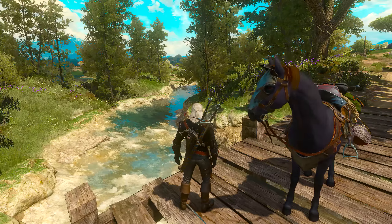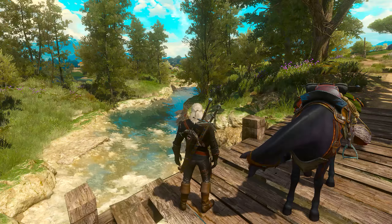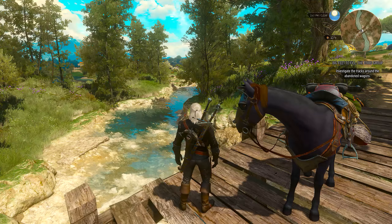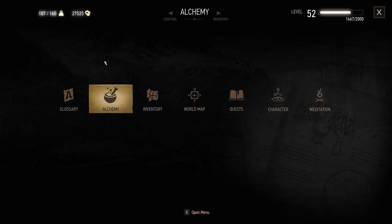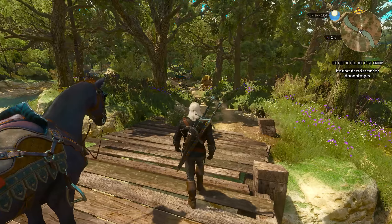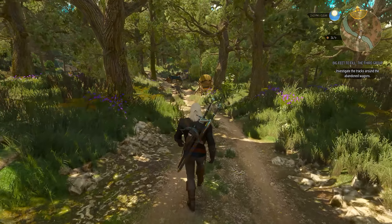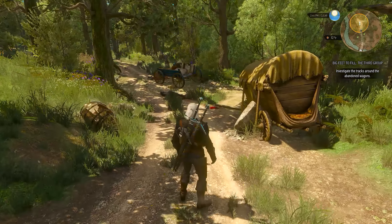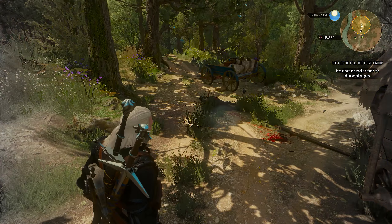Hey folks, Dave here, and welcome back to the beautiful land of Toussaint here in the Witcher 3 Blood and Wine Expansion Pack. I've still got just a handful of side quests left to go. This episode's side questing and adventuring is going to be part of the overall side quest called Big Feet to Fill, which involves Geralt of Rivia helping to complete a statue of the Prophet Lebiota. Let's go ahead and see what's holding up the construction of the statue with this shipment of supplies that appears to have gotten ambushed here in the forest.